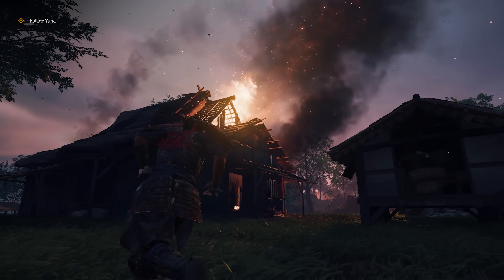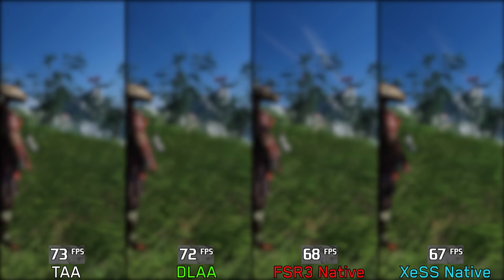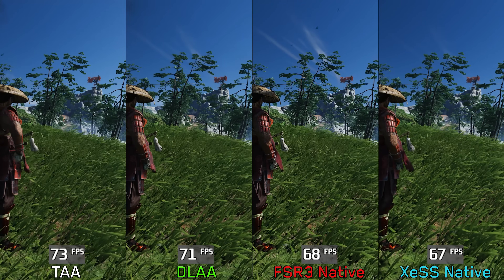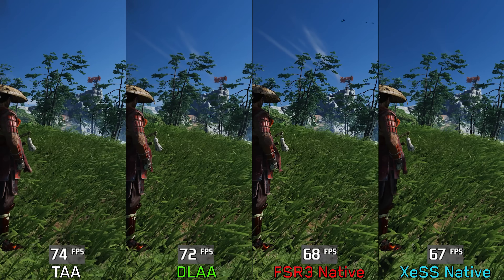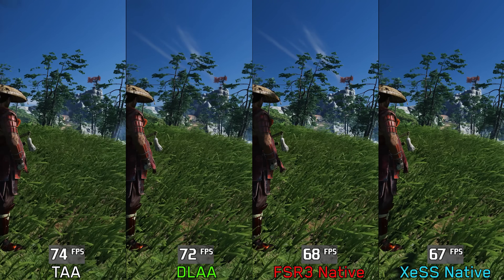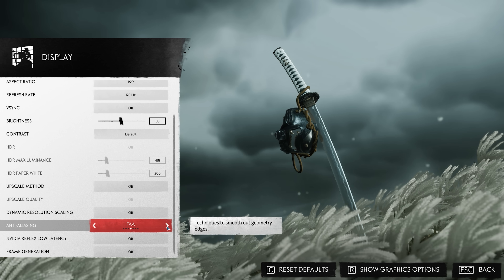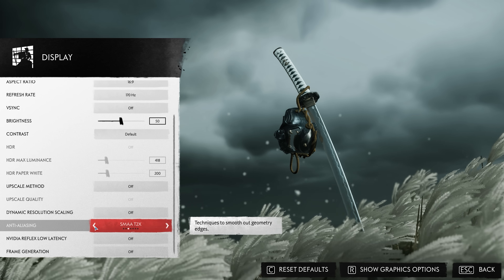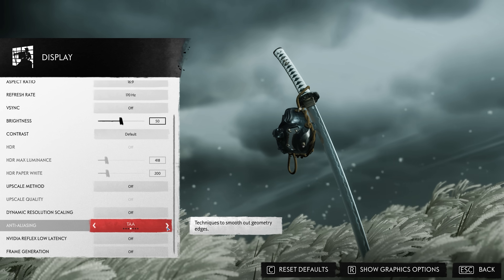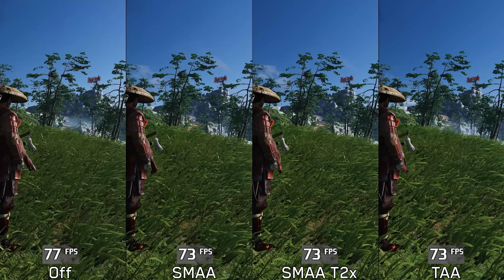Particles close to the camera maintain their visual integrity. Performance-wise, going from TAA to DLAA costs around 2%, to FSR 3 native around 60%, and to XESS native around 8%. For those not fond of temporal upscaling, Nixis also offers the ability to disable AA completely or use SMAA and SMAA T2X.